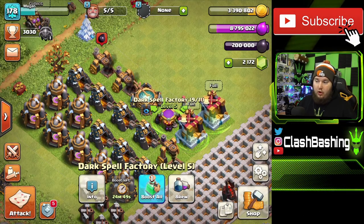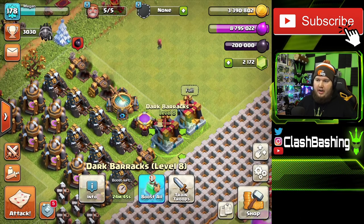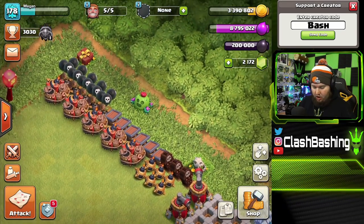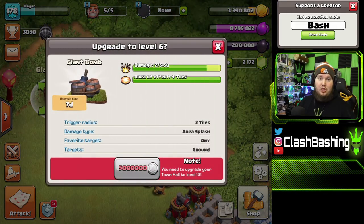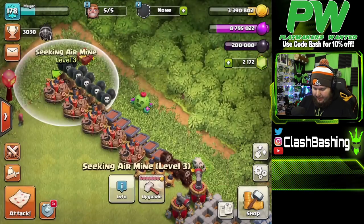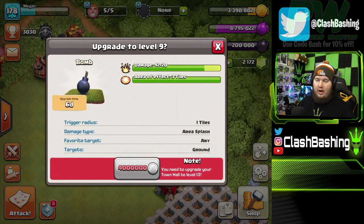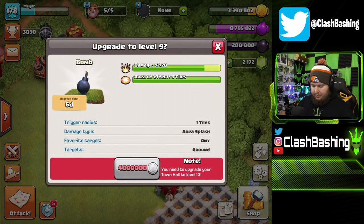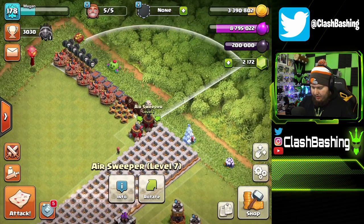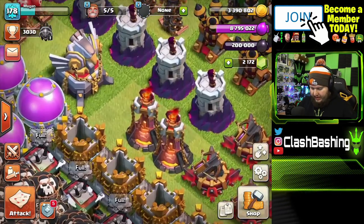Our dark barracks is upgraded and does not need to be maxed. Traps: giant bombs don't need to go up until TH13, same with seeking air mines. Spring traps and skeleton traps are maxed. Regular bombs don't need to go up till Town Hall 13, and sweepers are maxed out. So a good chunk of things don't need upgrading right now.